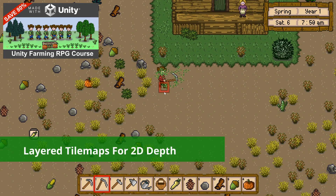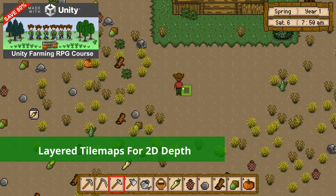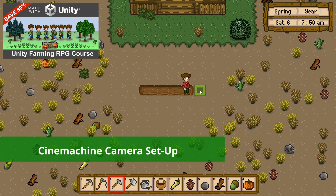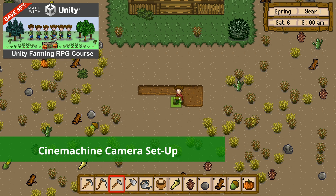Next, we'll create game scenes using multi-layered tile maps to provide depth in the 2D environment, and use a Cinemachine camera to follow the player and remain within the scene bounds.